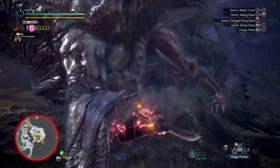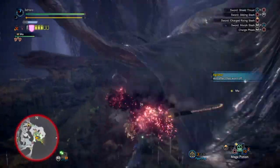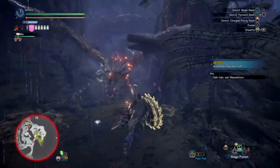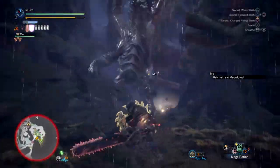This set offers high damage from both sword and shield mode and axe or elemental discharge mode. One thing to note is that you have to use it against monsters weak to dragon damage if you want a noticeable damage effect, as using it against anything else won't bring out much — which is a sad downside for the build.